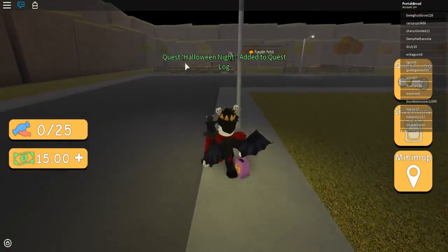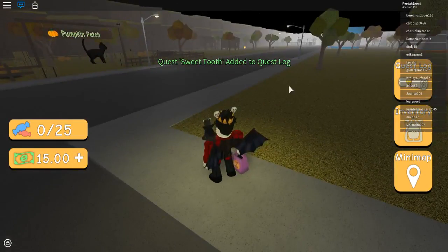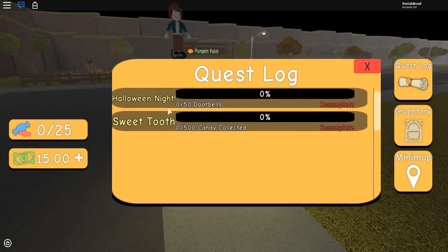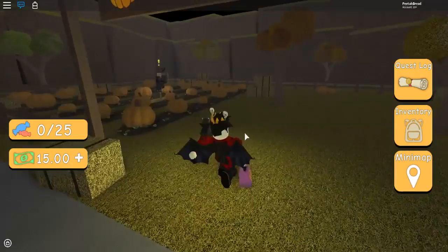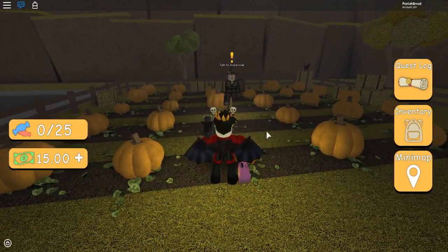Oh, there's a pumpkin patch over here. Quest Halloween Night added to the quest log. Sweet Tooth added to quest log. These quests are already in my log? So we got Halloween Night, which is 50 doorbells, and Sweet Tooth, which is 500 candy collected. This game is also similar to Hallowsville — I think Hallowsville was the catalyst for all of these other trick-or-treating games.